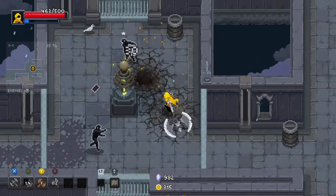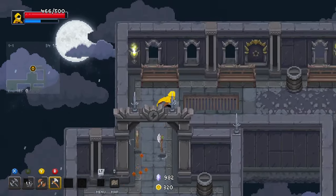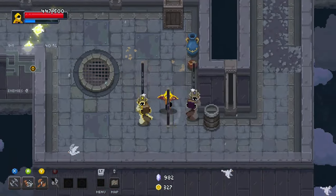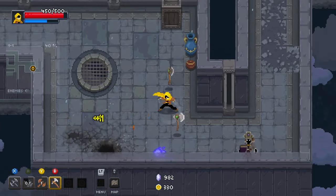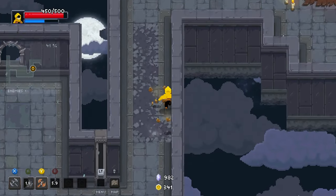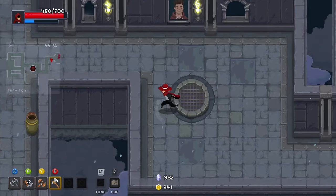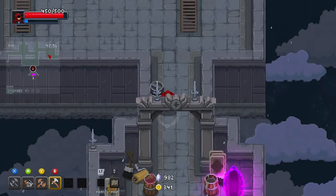I wanted to play it a little bit safe, or at least try to. I don't think this is going to be the best build but it's a meme build, so it doesn't matter — it's just for fun. And throwing axes is actually fun. Does anyone know if Van Helsing was throwing axes?